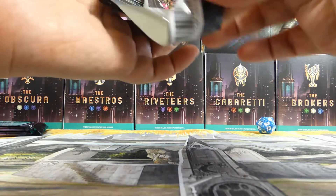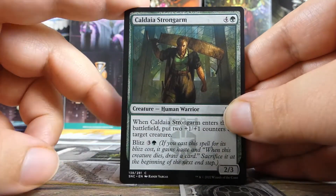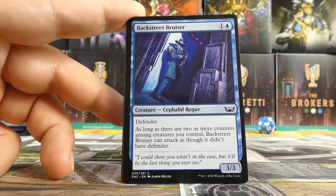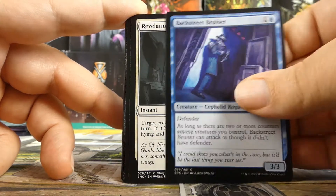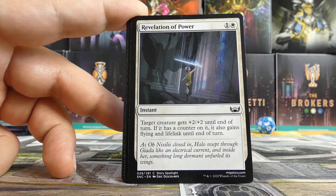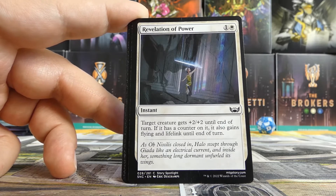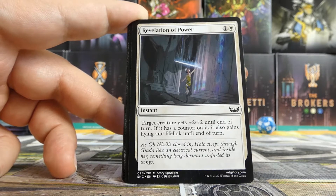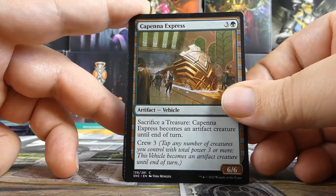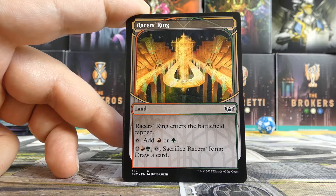Three more packs to go — we're halfway through. Pack four: another Caldaia Strongarm, another Revel Ruiner, Backstreet Bruiser — I would actually put this in as like a 23rd card. Another Revelation of Power — I don't love the first one so the second would be tougher, but it works well for this family because you're going to get creatures having plus-one plus-one counters from conniving, and so you have a better chance of them gaining flying and lifelink. Plasma Jockey again, Capenna Express — not splashing for that. Rooftop Nuisance is not bad. Racer's Ring is alt art too, which is pretty cool.